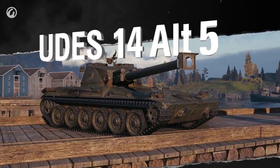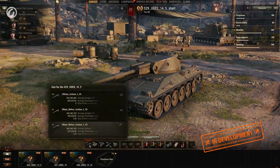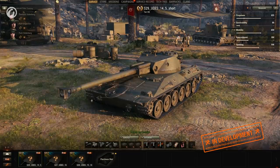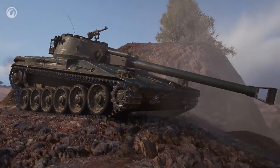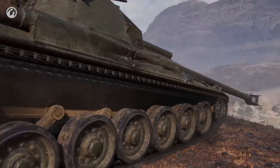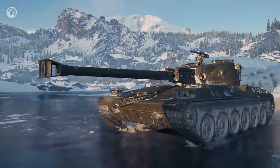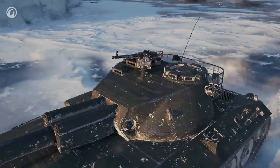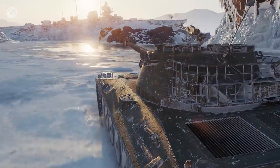The first vehicle of the new branch is the UDIS-14 at Tier VIII. This is a medium tank with quite a traditional design. It has a very good gun — the stock gun is 90 mm, but the top one is 105 mm. Already at Tier VIII, players will be able to benefit from the air suspension. The vehicle design will be very similar to regular medium tanks — you'll have a turret, and the tank silhouette will be quite high, similar to regular medium tanks. So the only difference in gameplay will be the air suspension feature.